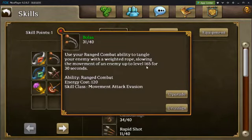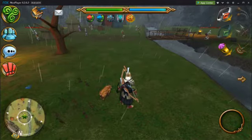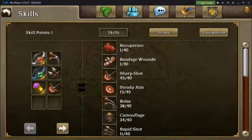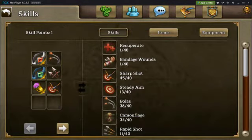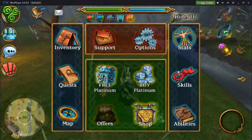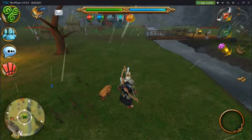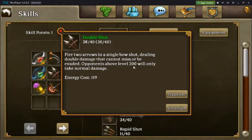For example, my bolus skill only goes up to level 165, but because I click the ring first before I cast it, it raises it up to level 200. And the same for my other skills — double shot is only level 160, I click the ring, and now it's at 200.